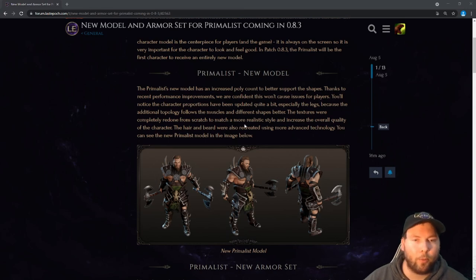You'll notice the character proportions have been updated quite a bit, especially the legs, because the additional topology follows the muscles and shapes better. The textures were completely redone from scratch to match a more realistic style and increase overall quality. The hair and beard were also recreated using much more advanced technology. Let's go ahead and compare the new image versus the old image.